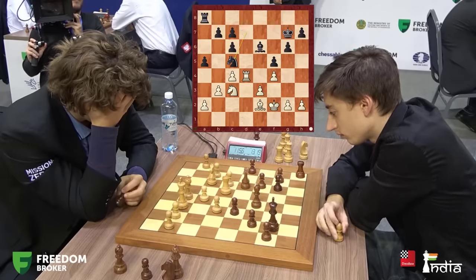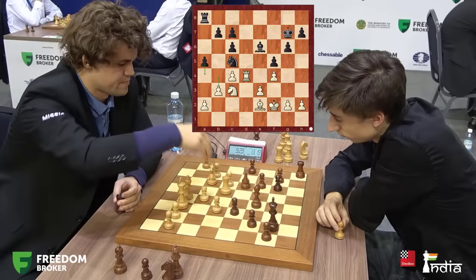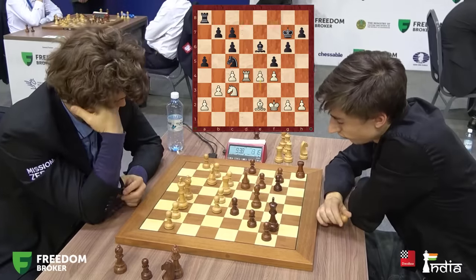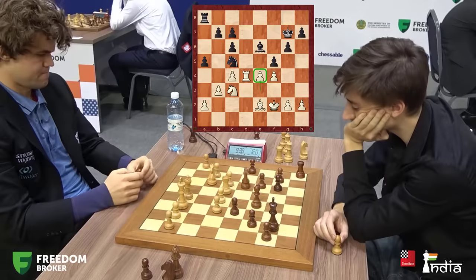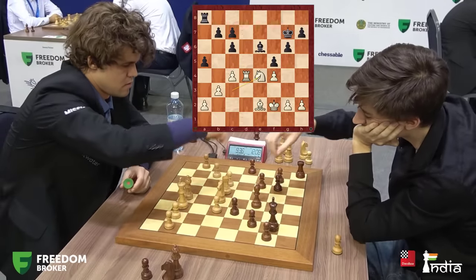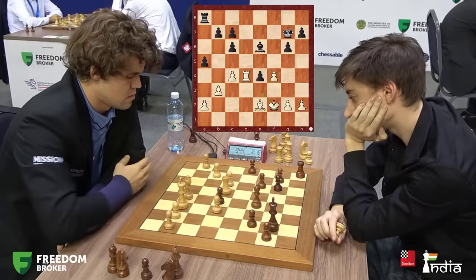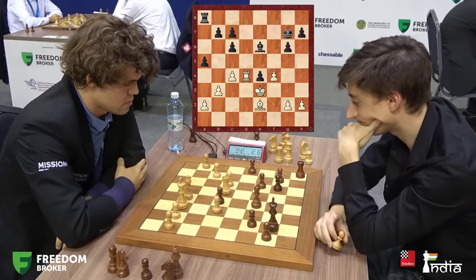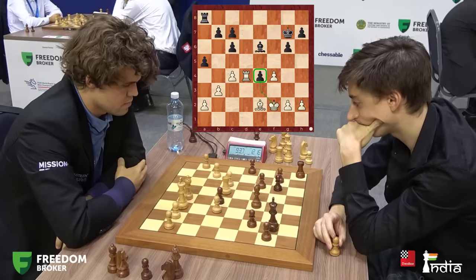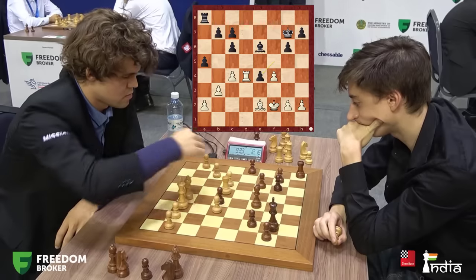Knight c5. The point is that a4 now becomes possible. Yes, a4 can be met with b4, but Magnus is saying: a4 comes later — first it's my breakthrough with e4. Knight takes, knight takes, pawn takes. Do you want to play king e3 and take here? Instead of defending this pawn you can play a4. So Magnus must take with rook e4, attacking the bishop — and he does it.